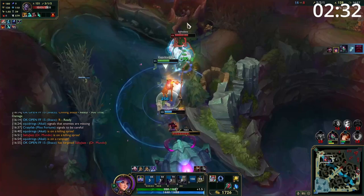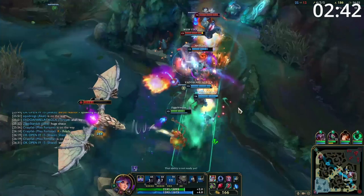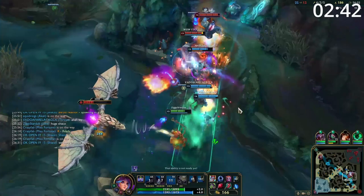Entering the mid-game, you're looking to split push quickly, being able to 1v1 most enemy champions at this point — especially if you're able to harass and kite beforehand. Your Teleport allows this, letting you quickly get into any teamfight while split pushing. Make sure you're at all objectives and split push on the side of the objective your team is going for if needed. Lillia's AoE abilities make you a great skirmisher around smaller objectives, so take advantage of this as much as you can.